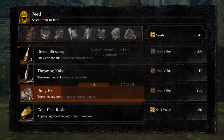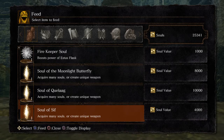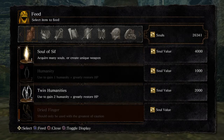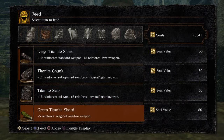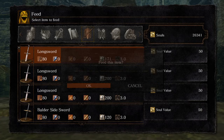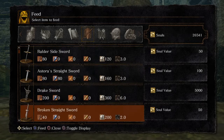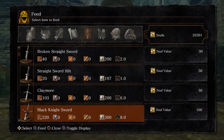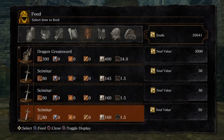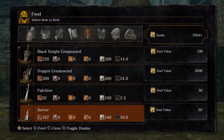He likes Dunk Pies. Don't feed him your souls though — he doesn't give you a good exchange rate on souls. But you can also feed him weapons, and this is why I didn't get the Bottomless Box — because I was just going to feed all my duplicate weapons to Frampt, or any weapons that I straight up just don't want.